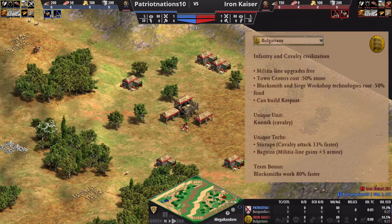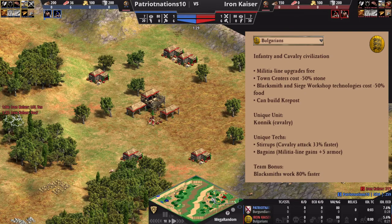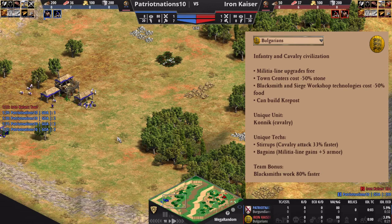If we look at their bonuses, the very first thing you'll notice is that their militia line upgrades are free — and they proc immediately. As soon as you hit the next age, you get that technology. This is an awesome bonus because you can use it offensively or defensively. What some people like to do is a Dark Age Rush, a Drush, and they time their bonus — they get three militia out and start marching to the enemy base.